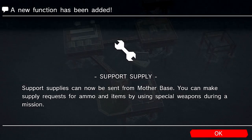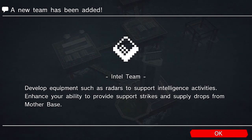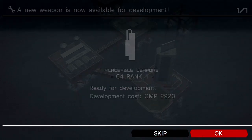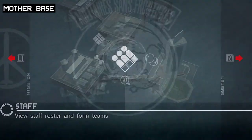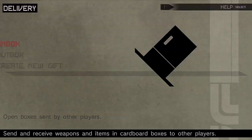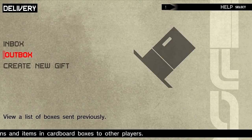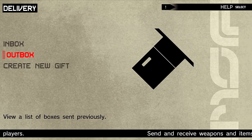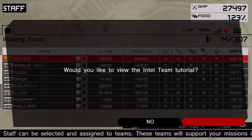We got some new functions added: support, supply, and strike. We got access to the database, the intel team, and our boy Chico is in the crew. Delivery lets you put items inside a cardboard box and send or receive items if you're online and connected to Xbox Live or PSN, but since we're not, we won't worry about that too much.